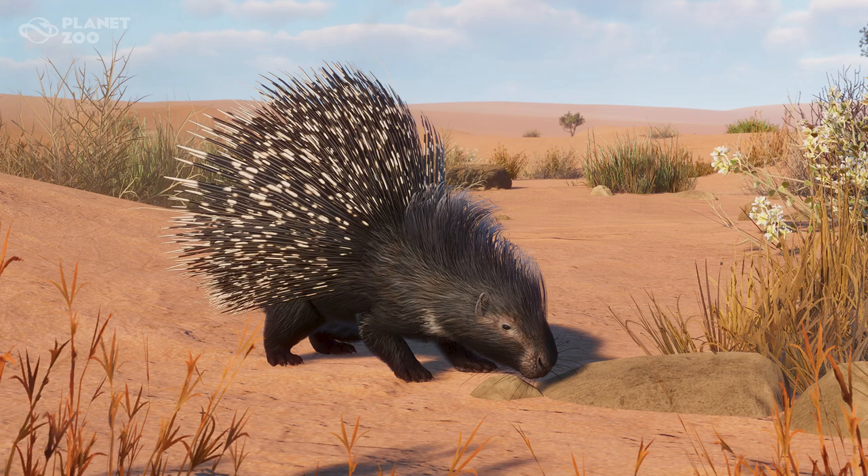The African Crested Porcupine is the largest porcupine in the world. It lives in hilly, rocky habitats in sub-Saharan Africa, North Africa, and Italy. Its sharp, sturdy quills give it highly effective protection against predators. Its body is covered with coarse quills 1 to 13 inches long and varying in thickness. Its most heavily armed area is its hindquarters, which have short thick quills — because predators are going to try to sneak up from behind.